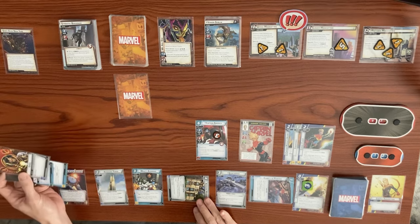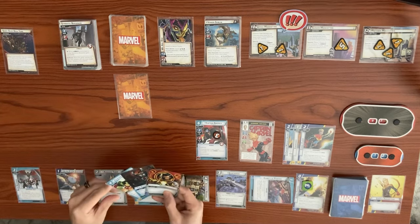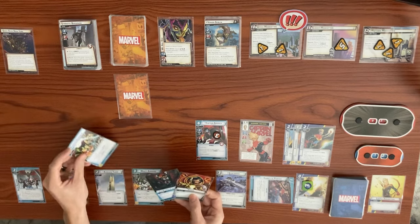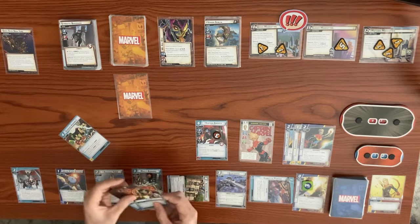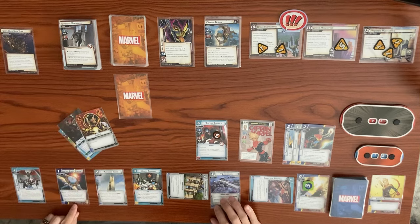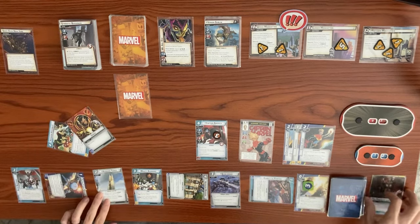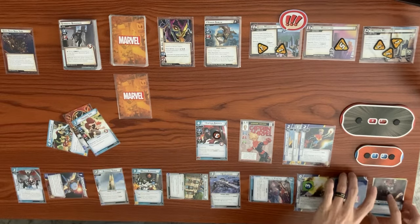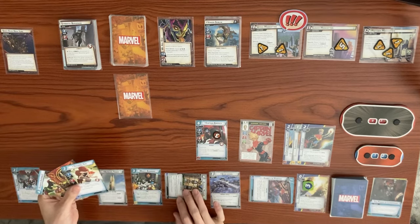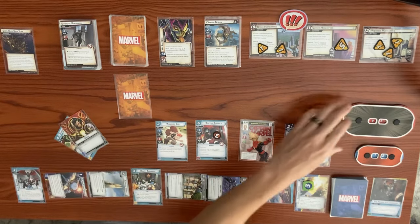Captain America is definitely going to die — we need to Rapid Response him. Let's use Alpha Flight Station: discard Power of Leadership, exhaust, draw one card — we got Squirrel Girl, which is actually great right now. Avengers Tower reduces Squirrel Girl's cost by one to just one cost. Quinjet Carrier generates a resource to play her. When Squirrel Girl enters play, do one damage to each enemy — Venom Goblin drops to two. Squirrel Girl has plus two thwart from Mighty Avengers — she and Captain Marvel thwort for four total from Lower Manhattan, bringing it down to one.